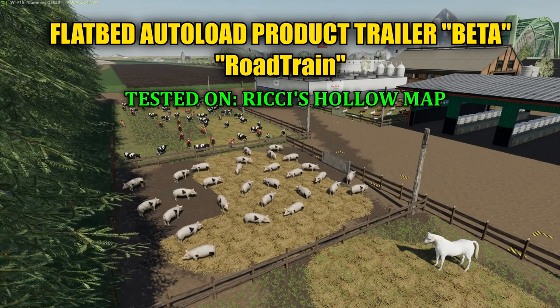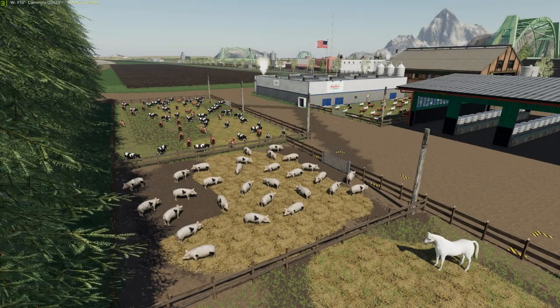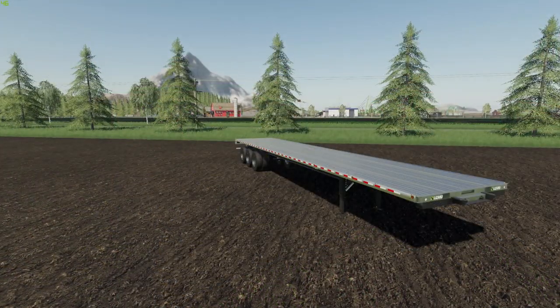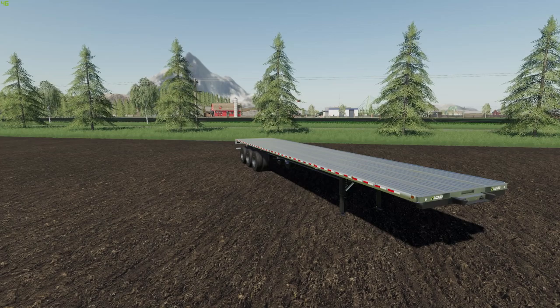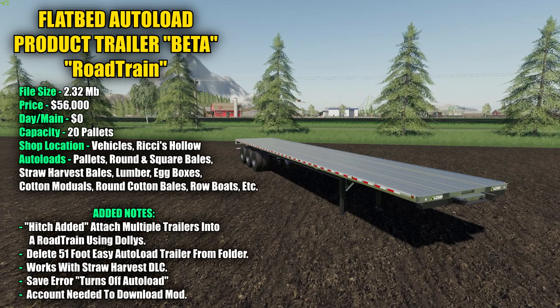Today's mod is going to be tested out on the Reachy Hollow map. I'm going to explain a few things regarding this mod — we'll go over the shop and check out some of the specs. This is the flatbed 51-foot autoload product trailer beta. The price in the shop is $56,000, with a zero-dollar-a-day maintenance fee. Shop location is under Vehicles, then under Reachy Hollow — they have their own little category there.